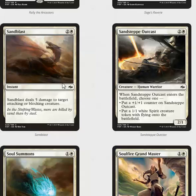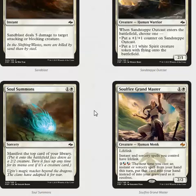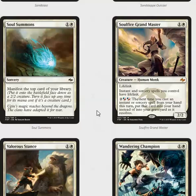Sandblast is basically Kill Shot — a very powerful effect. Very few things can survive more than five damage, so it's certainly a strong removal spell and I expect it to see a lot of play in Limited. Sandsteppe Outcast is a three-mana 2/1 that either becomes a 3/2 — not very good — or a three-mana 2/1 with a 1/1 flyer. Not extraordinary; it's not the best of the modal common cycle, but if you need a creature, you'll certainly play it.